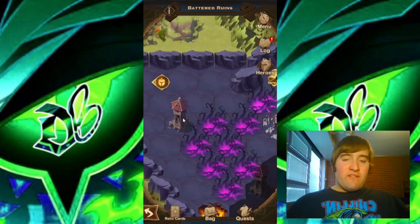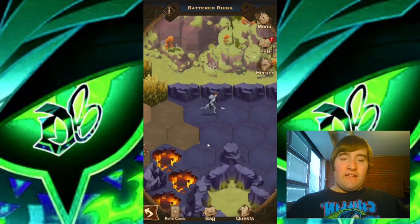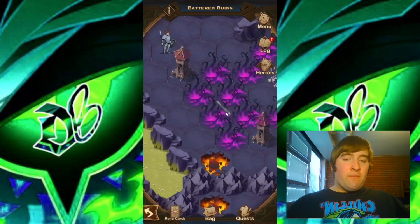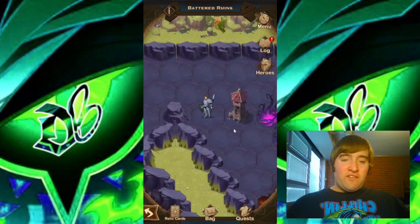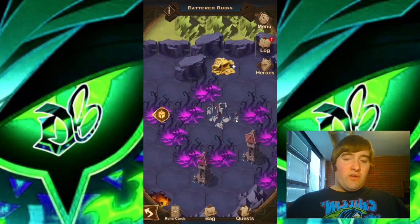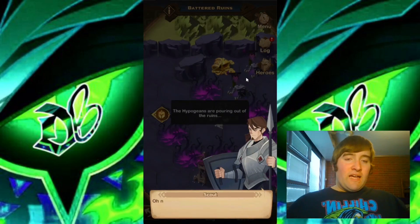We have something here — I believe it's a rune, yeah, a Hypogean Ruins. If we hit that with our arrow, it will create some camps that we need to take down. Moving into this spot and interacting with the arrow tower, this will hit the Hypogean Ruins and cause some camps to spawn.